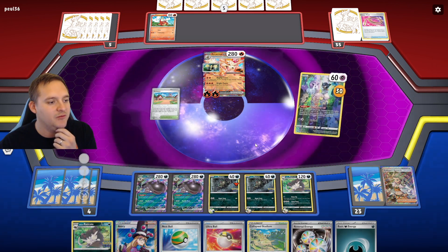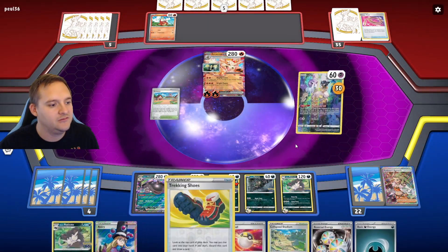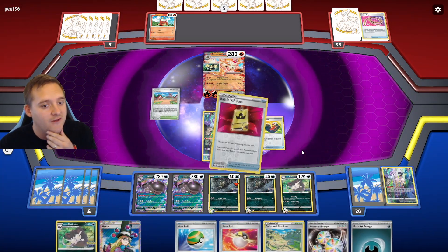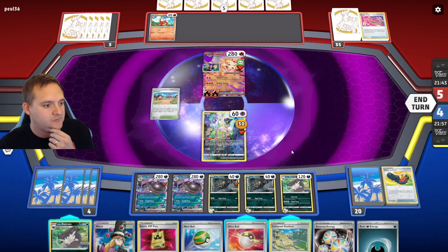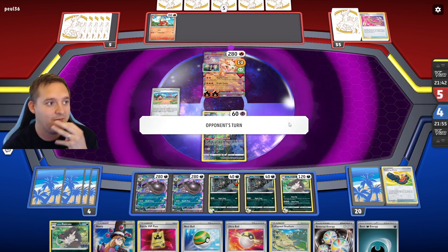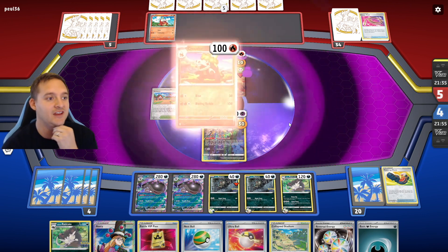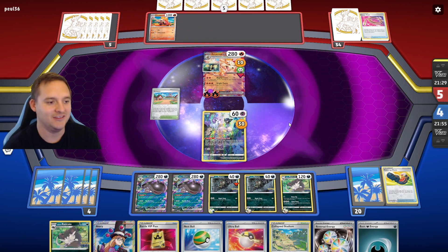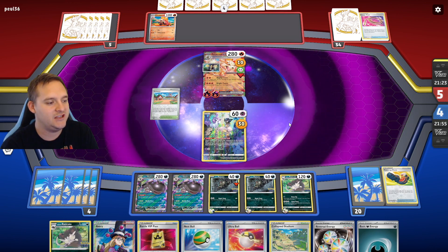We'll just poison the Arcanine and pass the turn. Next turn we should be able to use Super Fang and get the KO. This is kind of just showcasing what this deck can do — it'd be nice if we were going up against more aggressive decks so we can get KOs back to back, but here we are. We do have basic energy in hand for the Raticate to get the KO the following turn. Our opponent plays Research — oh, they got rid of their Skeletons. Magma Basin works as a stadium. Radiant Charizard will be a problem if they have Defiance Band — that gives them plus 30 damage to my Clodsire.